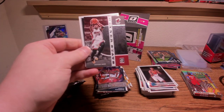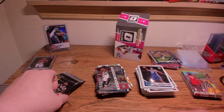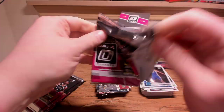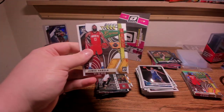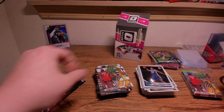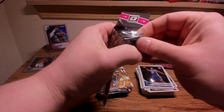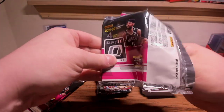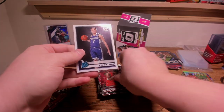This Rated Rookie should tell us what run we're in — Matisse Thybulle run. I don't think Thybulle is near Morant or Zion. I would like to see some color even if it's lime green. Harden, CAT. I read online today that the checkerboards are numbered to nine — and I think I've hit four so far — they're super short printed. I've also hit a pretty good amount of autos out of other blasters. Kyle Lowry and Kyle Guy.